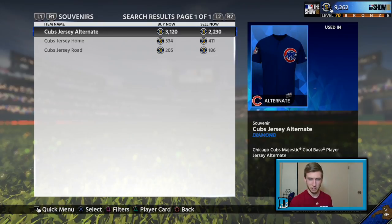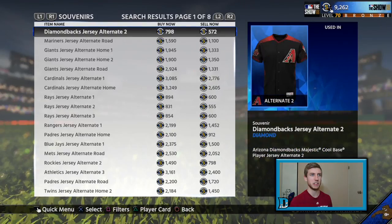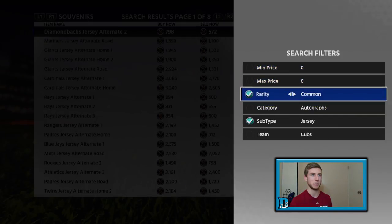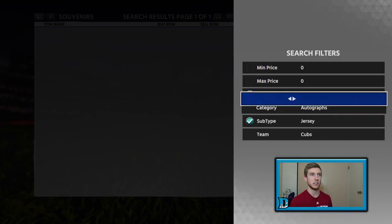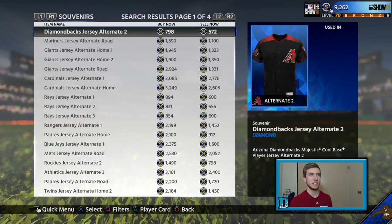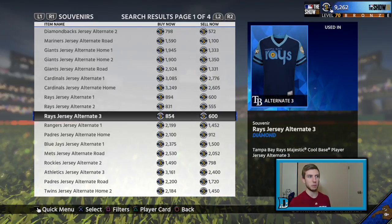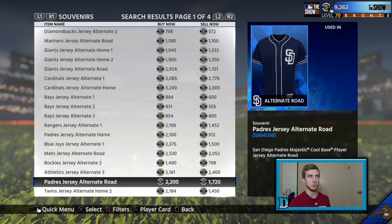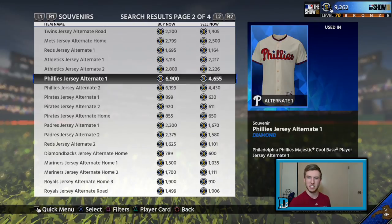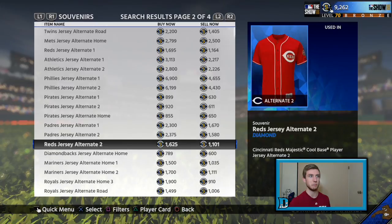So now I'm gonna show you what you have to do. Jerseys in general — if you go with diamond jerseys, not holidays, not Thanksgiving, none of that — diamond. You see everything roughly estimates around that 800 or above mark into the 2000s most of the time. Some of these up to 6,900, 6,100 — some of these are just astronomical stub flips.